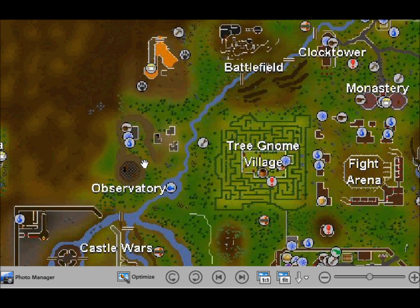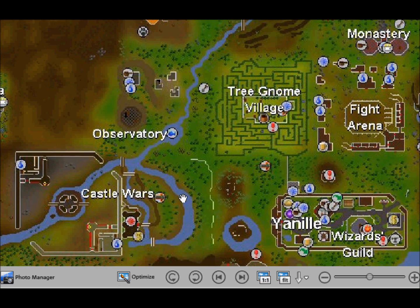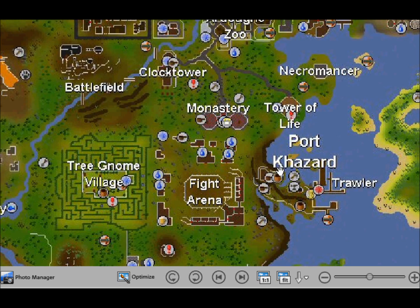So from there you have to go there first — you run back here, you run from here through the battlefield of the clock tower down to Port Khazard.